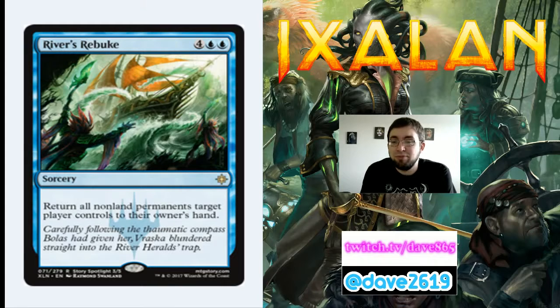River's Rebuke is 4 generic and 2 blue for a rare sorcery — return all non-land permanents target player controls to their owner's hand. This is the blue board wipe. Include this if you pull it. In any kind of blue deck, we don't destroy things, we bounce or tap things — this is our equivalent of a board wipe. When you play it you will probably win. Could potentially make standard in a heavy control deck, though outright board wipes might beat it out.